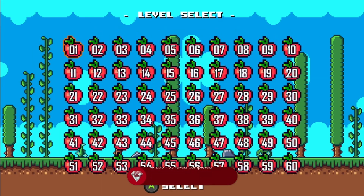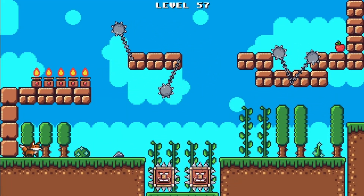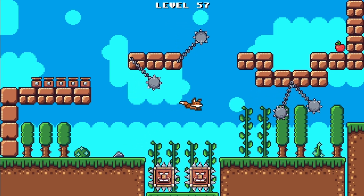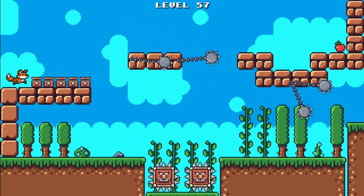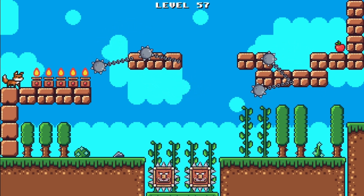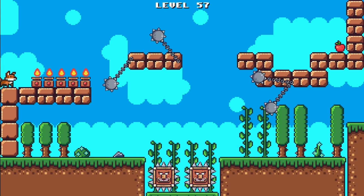Last but not least is level 57. First things first, I would come here and let these enemies kill you because for some reason they just stay down there after you die. Come through here, wait for this fire to go down, hop on here, and wait for it again.